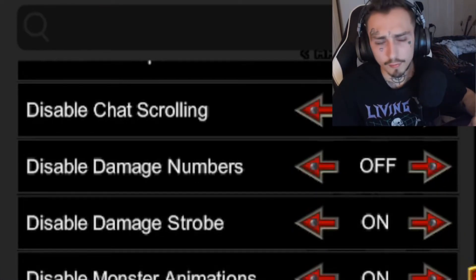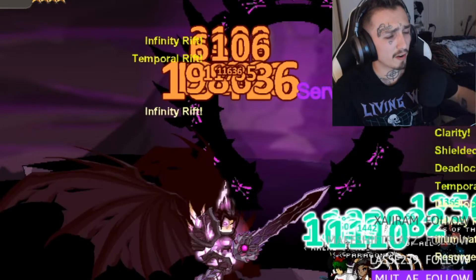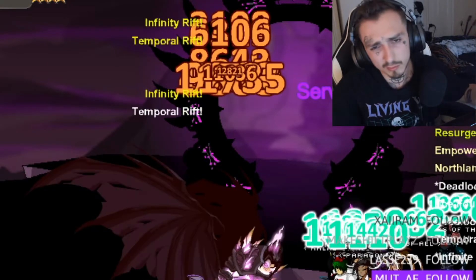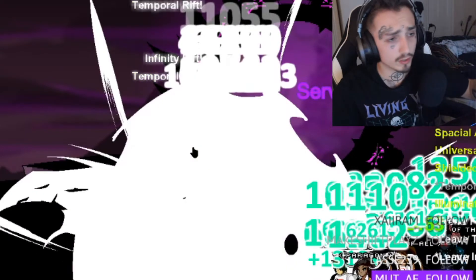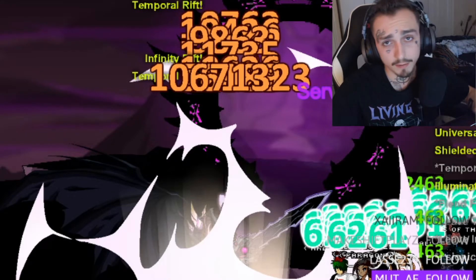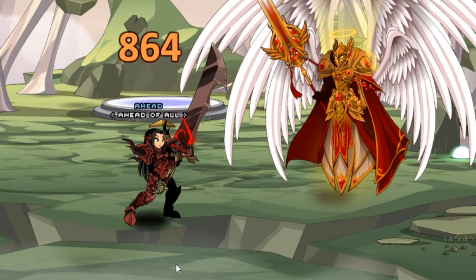Disable damage numbers: off. You want to see how much damage you're doing and which classes are best — it's a very minimal FPS change, so why not? Disable damage strobe: on — that's optional, I just hate the damage strobe and want to see the numbers, but it doesn't affect FPS either way. Disable monster animations: on — this is a major FPS improvement.